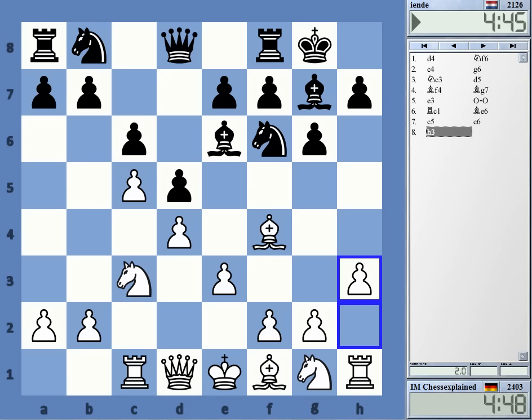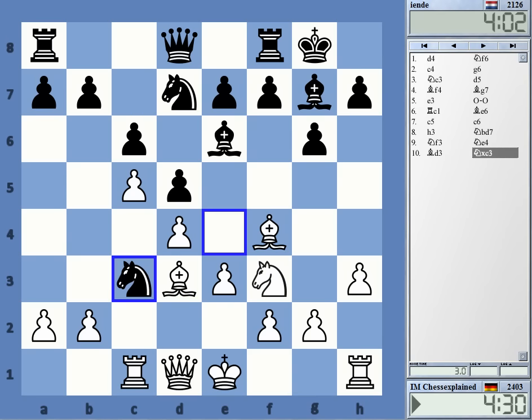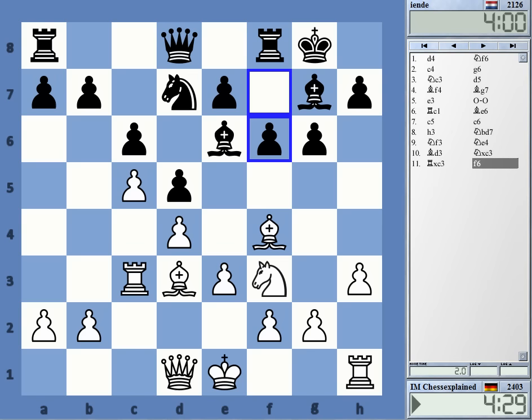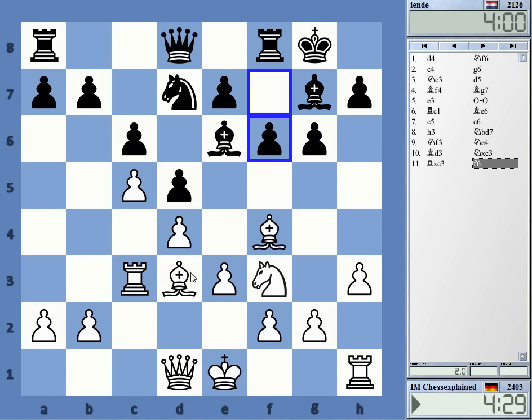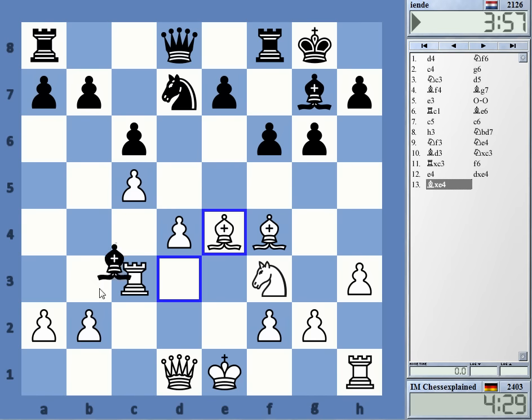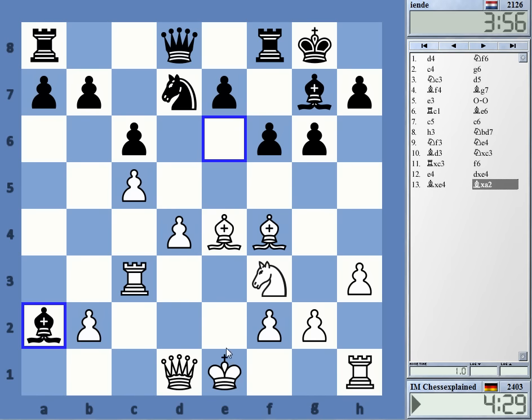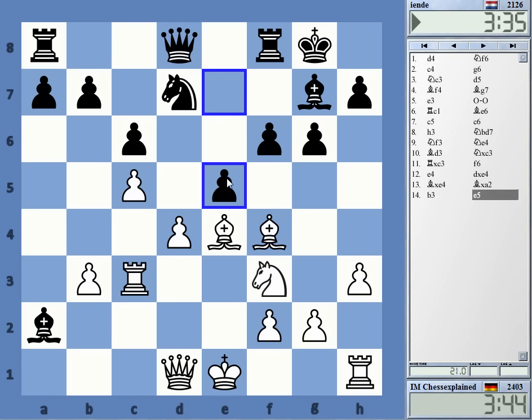I'm not sure about all this. Let's have a look at that opening phase of the game with f6 - I think that seemed to be okay for him. I would have liked to play e4 myself but I don't think it works. I think he can even take, as weird as it looks, but I think he can.